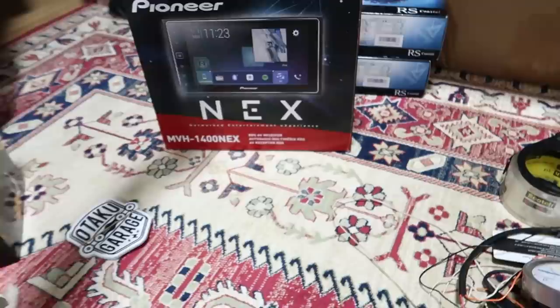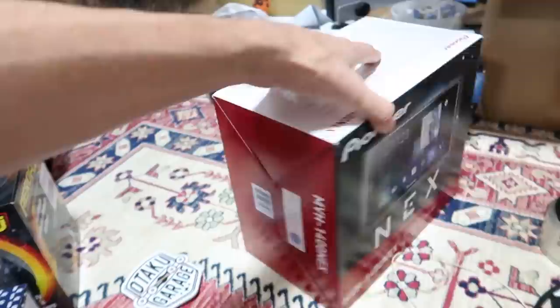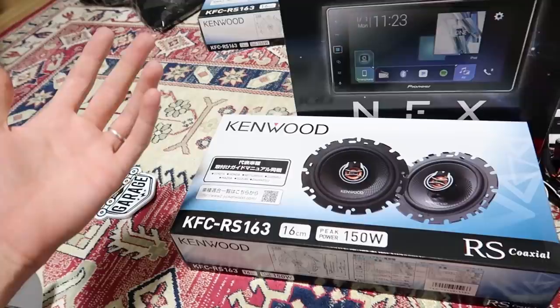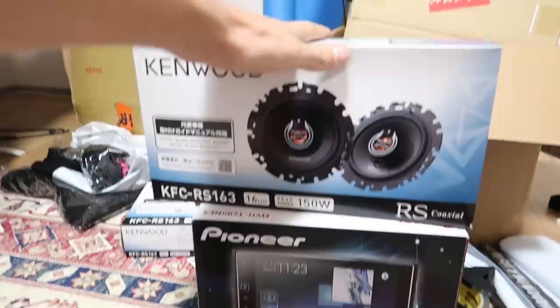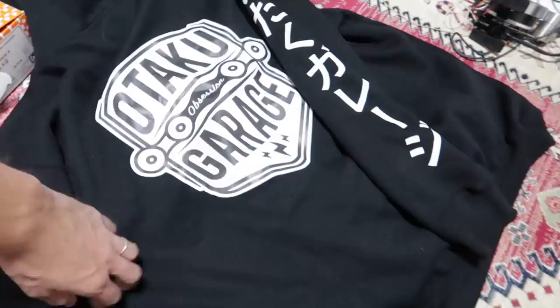The best thing: the S15 is getting a double-DIN Pioneer head unit. This came all the way from the States. It has full CarPlay integrated so you can access all your apps through iPhone USB. I also got some generic Kenwood speakers — peak 150 watts, RMS around 30-40 watts. I don't want a crazy sound system in there — no point spending money on an amplifier, tweeters, and crossfaders. Just some decent speakers, like $60-80 each, two sets — one for the rear, one for the front — plus a nice head unit.